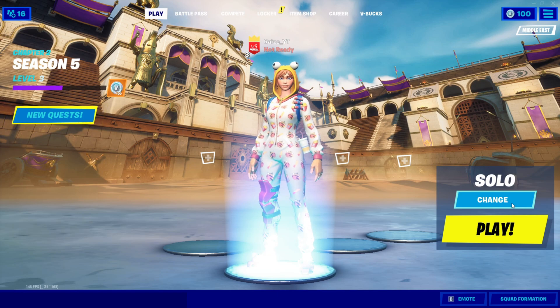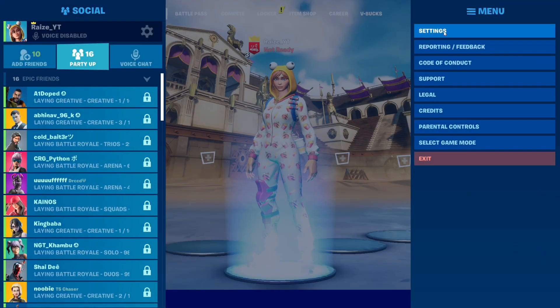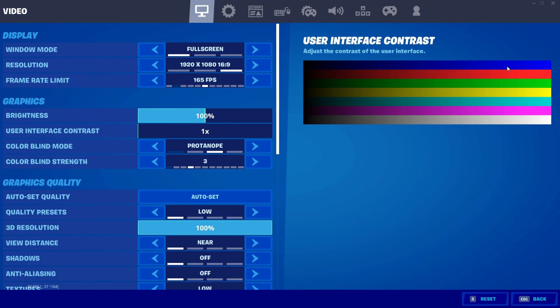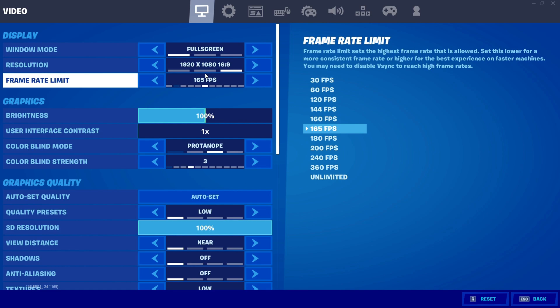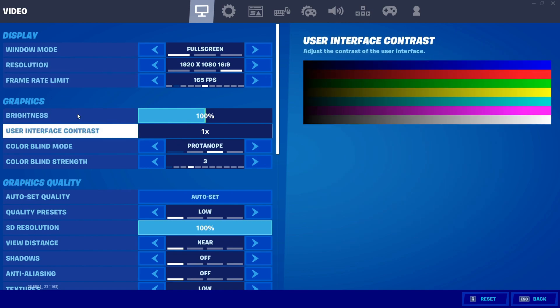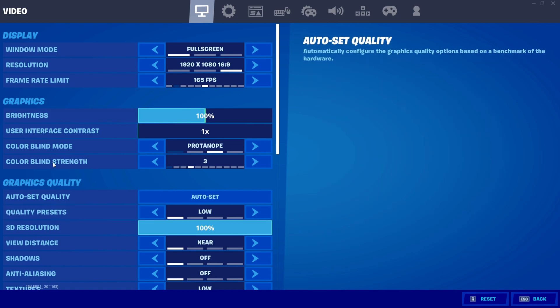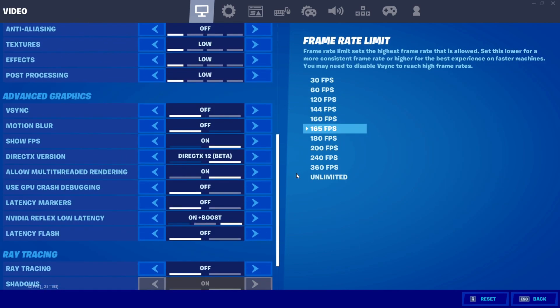Before going into anything, I'm going to show you my Fortnite settings for the best FPS. Under Display, set it to your native resolution, fullscreen, and cap your FPS if you want fewer drops — though you can set it to unlimited. Under Graphics, set everything to Low for the best performance.